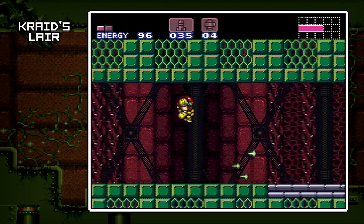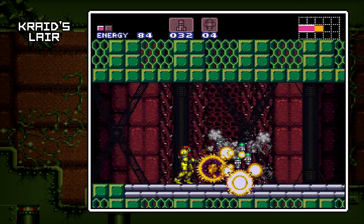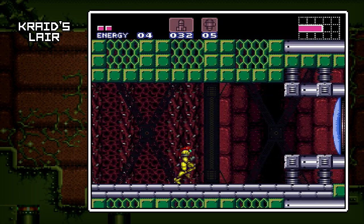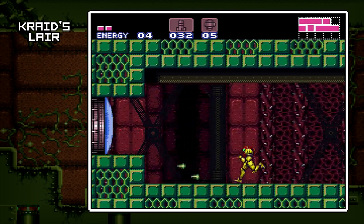Here we go. I call these the Kraid Juniors. Get some Super Missile pickups. I think I want to go back because I think the other room is a save station.